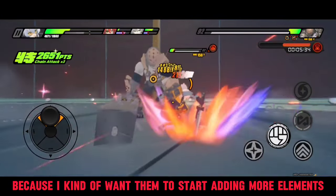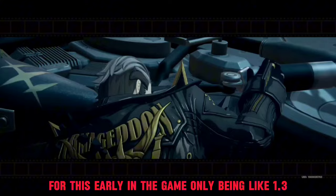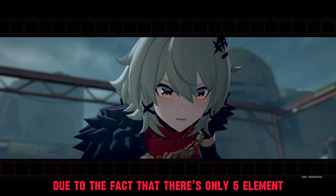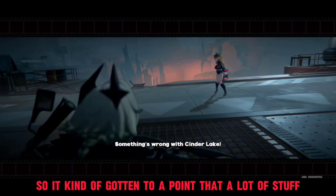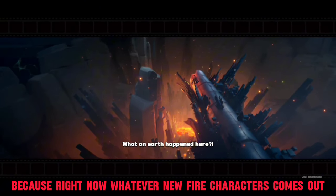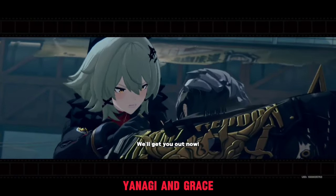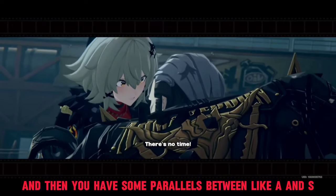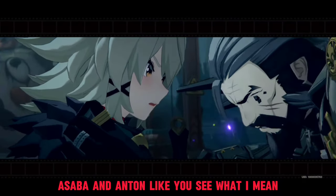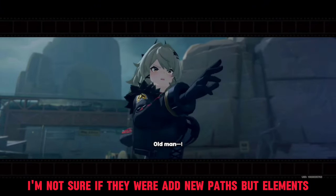I kind of want them to start adding more elements to Zenless Zone Zero. For this early in the game — only being in version 1.3 — there's been a crazy amount of overlapping elements due to the fact that there are only five elements and five playable factions. It's gotten to the point where fire and electric characters are competing with each other. Whatever new fire character comes out, it's going to overlap — we've seen it already with Lycaon, Koleda, Yanagi, and Grace.